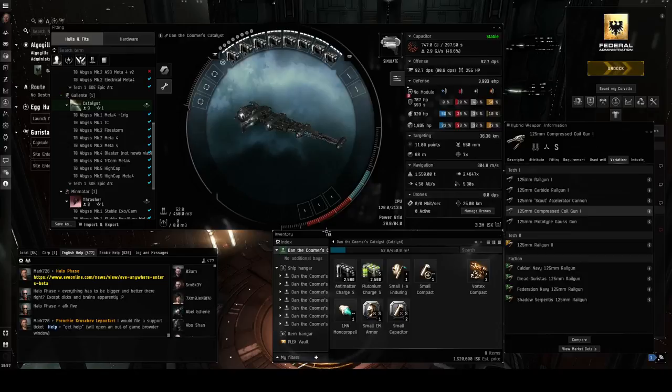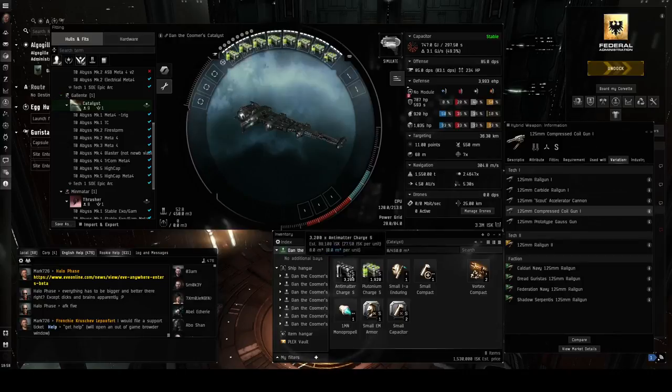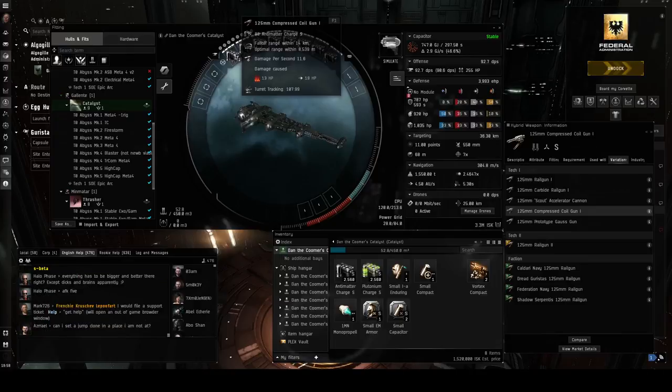For our ammo, we'll be using Plutonium and Antimatter Charge S. Antimatter does the most damage, whereas Plutonium does the second most but has slightly longer range, which is critical for certain encounters. Our ship uses up to 1,200 shots per run, so keep that in mind when deciding how much to purchase. It doesn't hurt to keep other ammo types on your ship, but they're not strictly necessary.